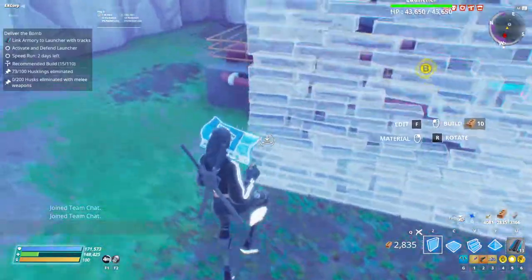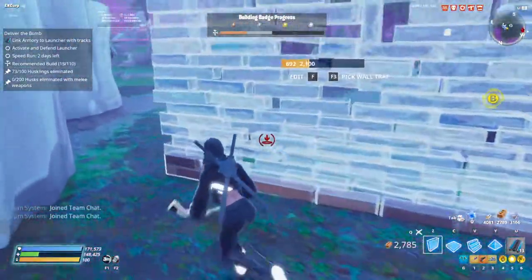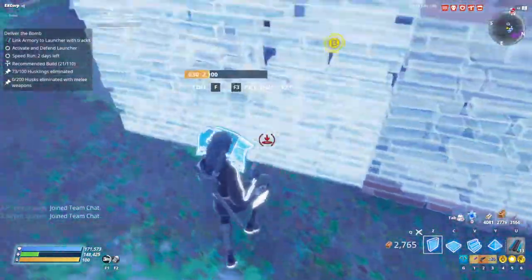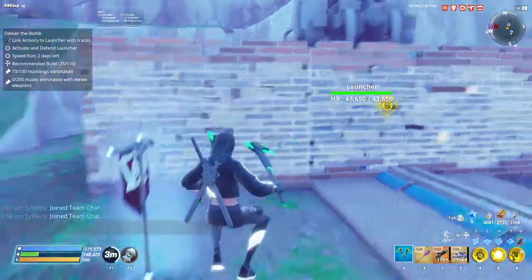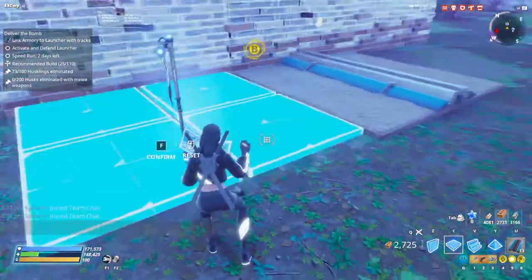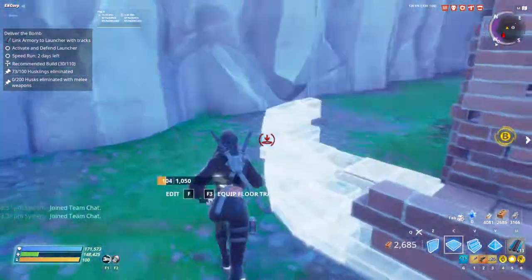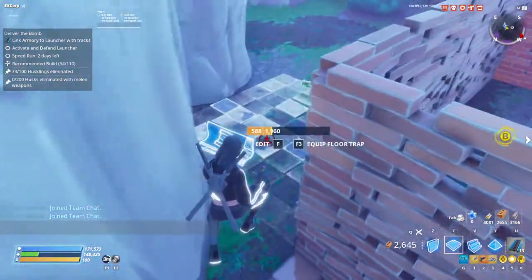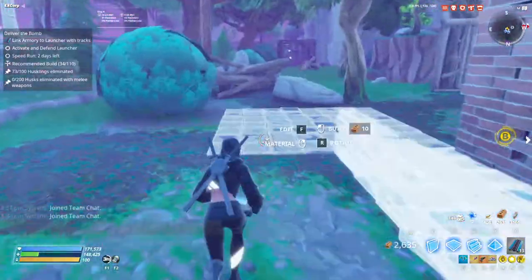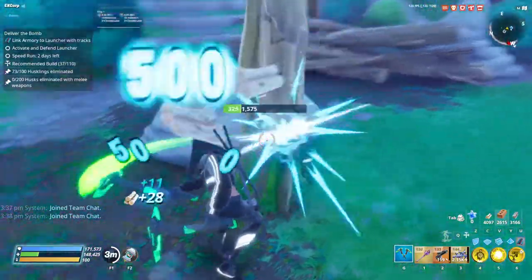Now let's start with the build. We're going to be using brick as I said. We just want to start by boxing the build like this. It's a two by six area, so we just need to box it just like that. Then we need to build around like this, just like you would do in a retrieve the data or ride the lightning.